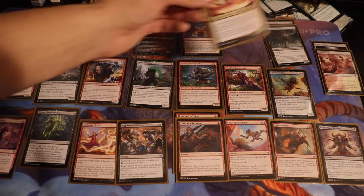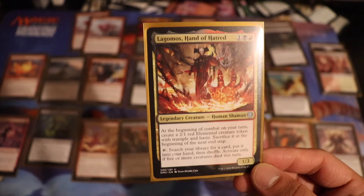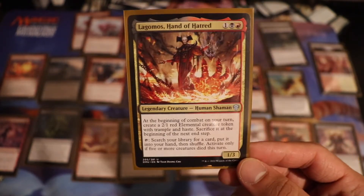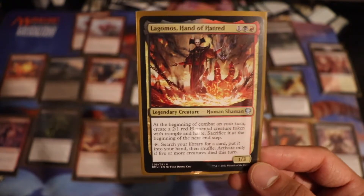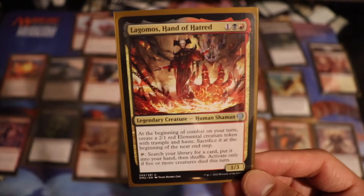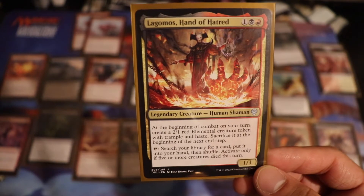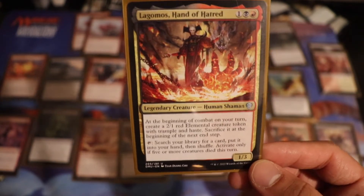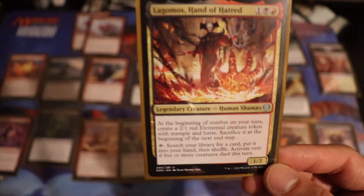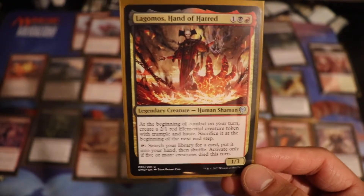Specifically, Lagomos was great. Hitting that on turn 3 and then immediately getting a 2/1 just attacking with haste. Typically none of the decks I was playing against were moving at my speed — they were all slower, sometimes not having anything out on turn 2 or turn 3. So my 2/1 elemental with haste was chipping in for damage. By the time my opponents were, on average, getting their board where they wanted to, they were already sitting at 10 life.